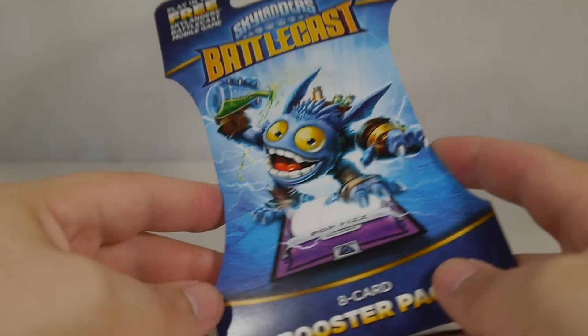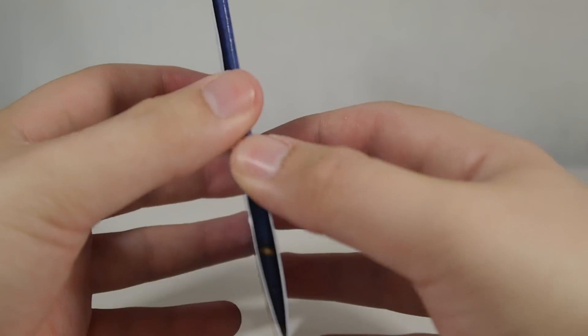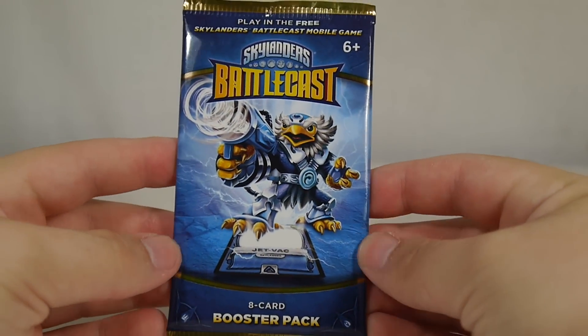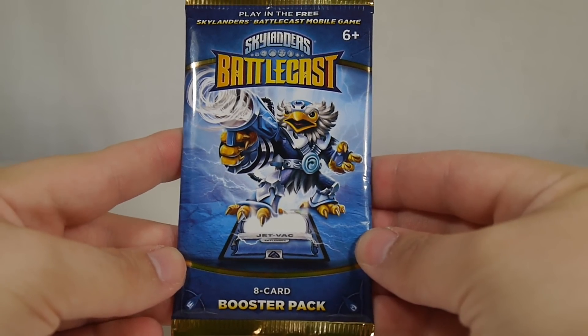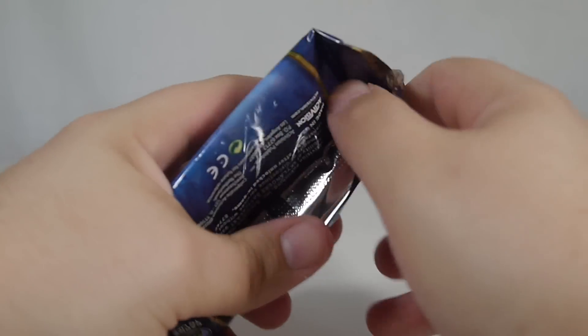First up are the 8-card booster packs. These are available for $4.99 at most major retailers. The entire game came out on the App Store as well as retail stores on May 24th. Here's a look at the booster packs — we have Pop Fizz and JetVac on the packaging. The packs don't always match up, but let's just jump right in and get these open.